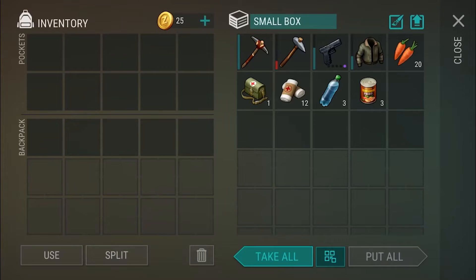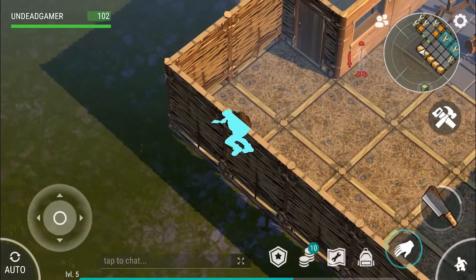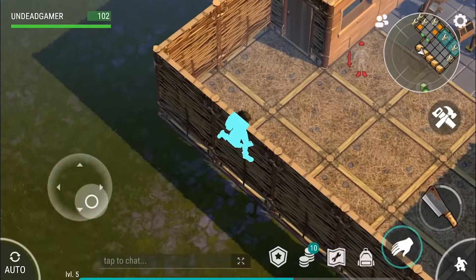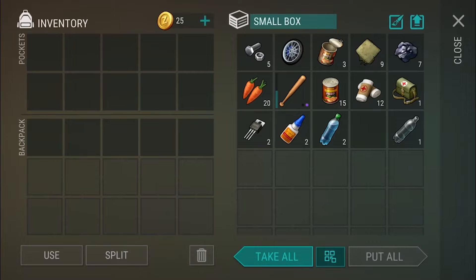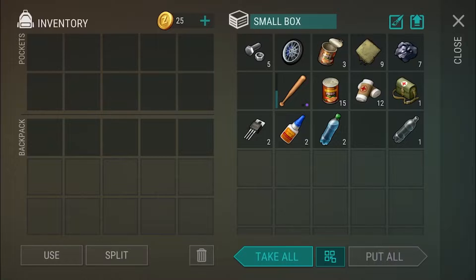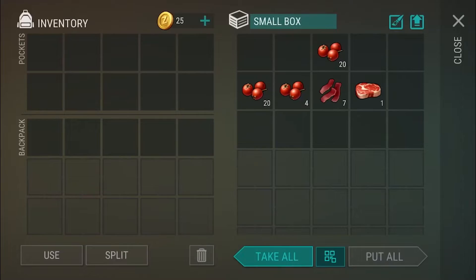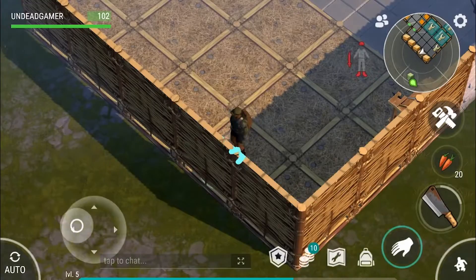We'll put all this stuff away. I forgot we had like a whole little storage system going. We'll just put this in the miscellaneous chest. We'll take food because food heals you as well, and we don't want to waste bandages because we need those for the dealer. What are we going to take? We have another cleaver somewhere, right? We need another cleaver.